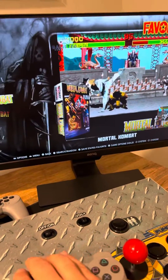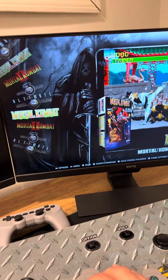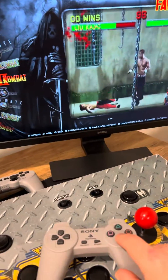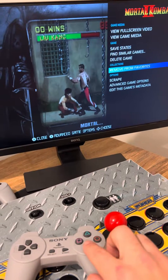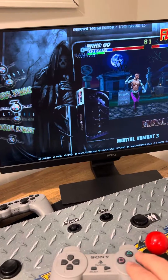I enter the games that I have saved for favorites, and I have four games that are all Mortal Kombat games. So if I want to remove a game, I just press and hold the button down and go to remove from favorites and just hit the enter button. And now it's gone — I only have three Mortal Kombats.